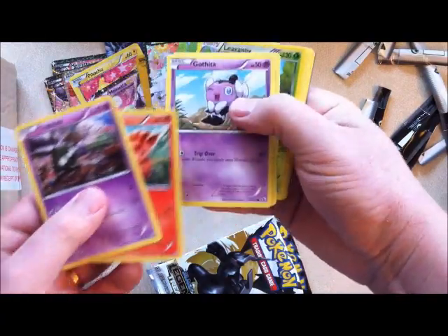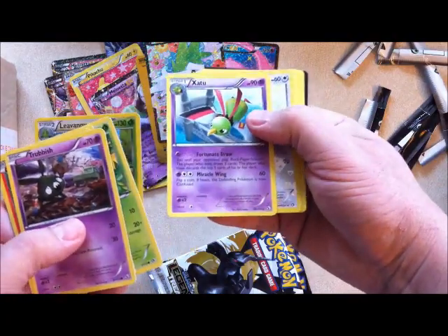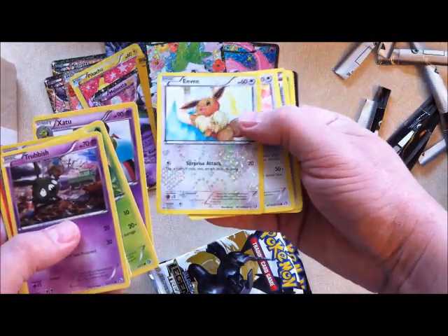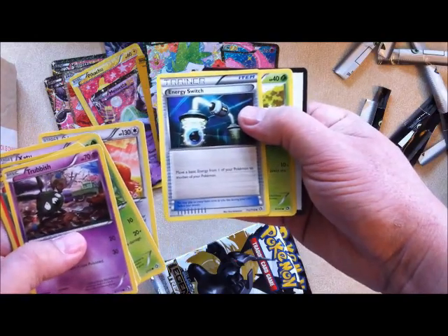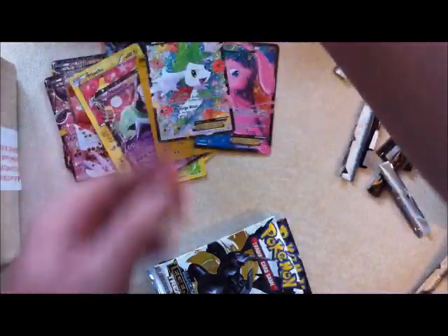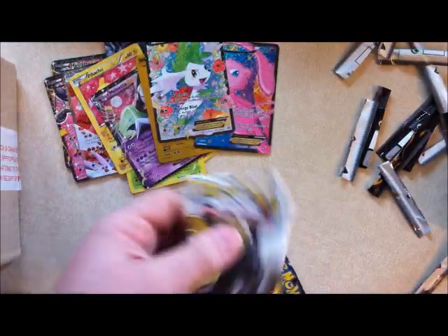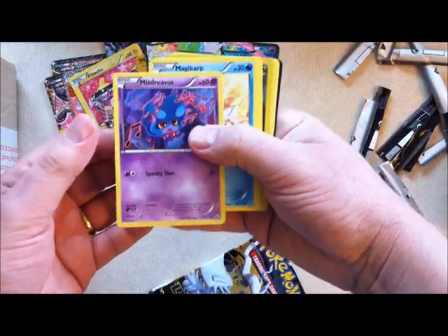Trubbish, Foongus, Gothita, Tangela. Leavanny is a reverse holo. Zatu, Eevee — again that's a really nice design on Eevee. Vespiquen, Energy Switch trainer card — that's cool. And a Cherubi. This is the very first box of this that I've opened as well, so I'm seeing it at the same time as you guys.